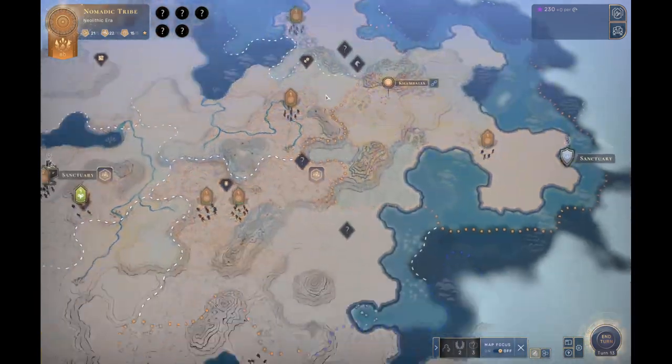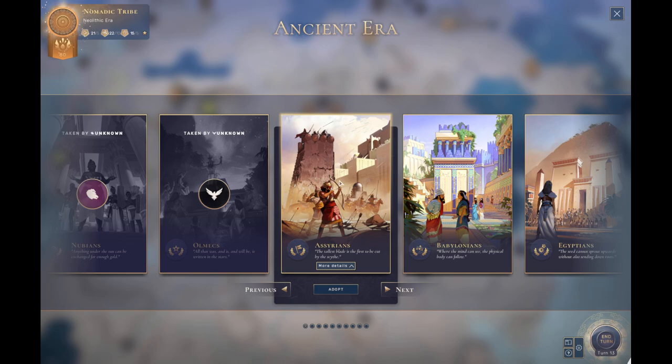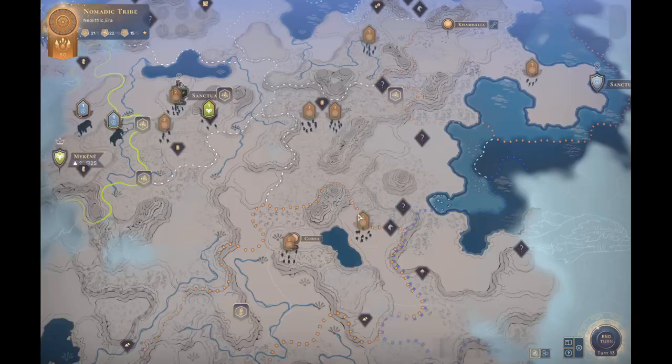There is something we can use all of this influence for — that would be the Phoenicians. However, whilst I would love to show off the Phoenicians, we only actually have two territories. So, you might think, oh, we're coastal, so obviously Phoenicians would be great here. Not exactly. I don't want to take a culture like the Assyrians either — I think the Assyrians are best if you pick them up very, very early.